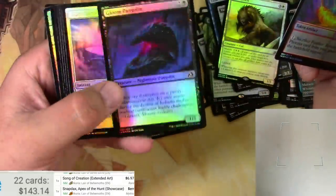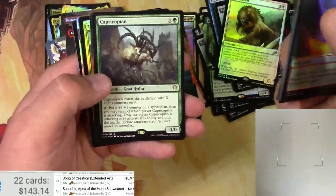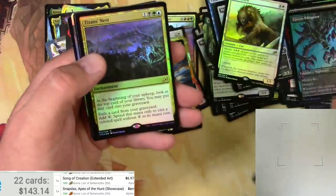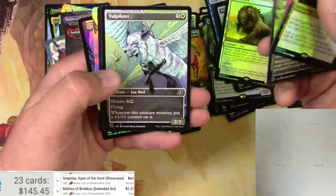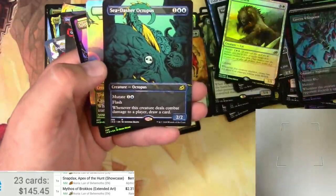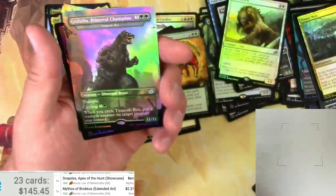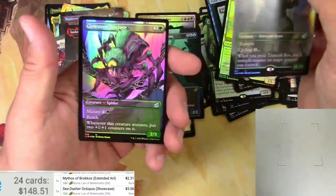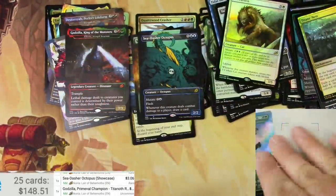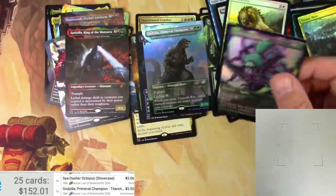There's a Gloom Pangolin — look at that gloomy pangolin. A Capricopian — that's funny. Mythos of Broccos in the extended border, probably just a little bit. Titan's Nest, Alorundross. 231. Vulpikeet. Sea Dasher Octopus is a good card — I like the art, kind of understated but the yellow stands out in the ocean. The showcase version is three bucks. Godzilla Primeval Champion and a Glowstone Recluse — the Godzilla card is just the uncommon version of Titanoth Rex. It's $3.50, and I know the foil is probably more.